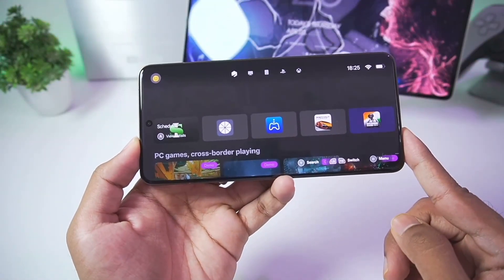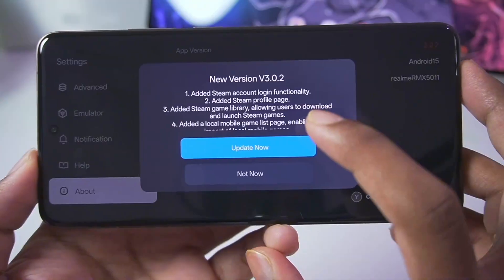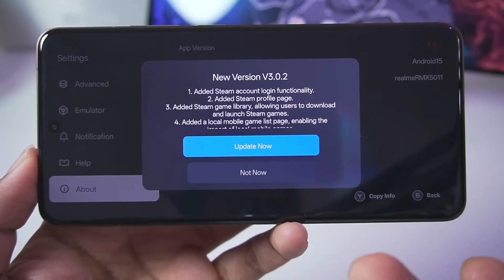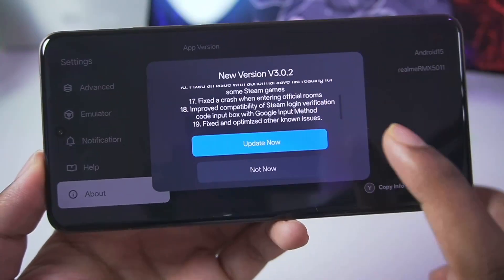With the Steam Emulator feature, when you open Gamehub Emulator you'll see that the new version 3.0.2 has been added, with Steam account login functionality, a Steam profile page, a Steam game library showing users how to add their own Steam games, and also launch them on their own mobile devices. You'll be able to read the entire change log.